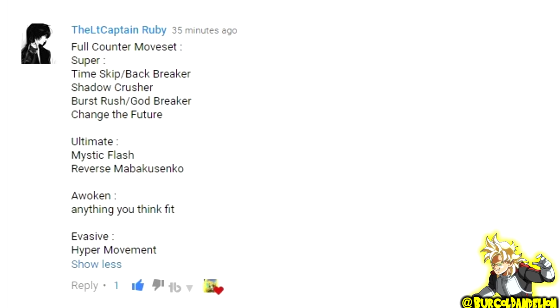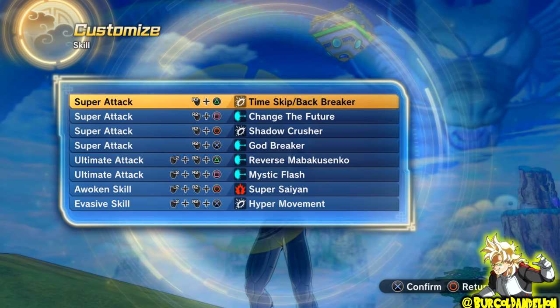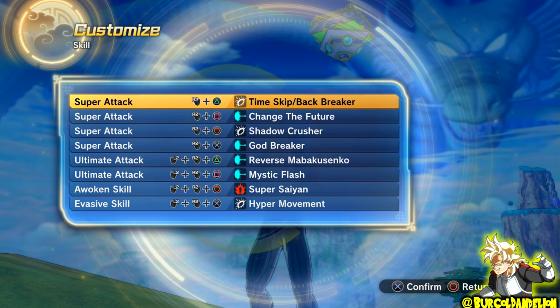Getting into this moveset, we've got Time Skip Backbreaker, Shadow Crusher, Burst Rush or Godbreaker, and Change the Future as our supers. Mystic Flash and Reverse Mabui Senko as our two ultimates, and any transformation that we want, and Hyper Movement as our evasive. For my transformation, I decided to pick Super Saiyan because it's just the best transformation for Saiyan in my opinion, and I decided to go for Godbreaker instead of Burst Rush.